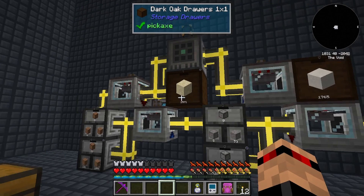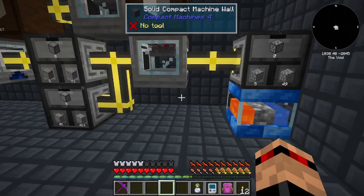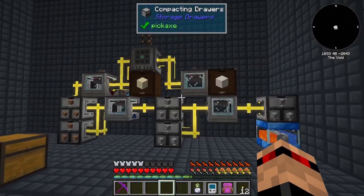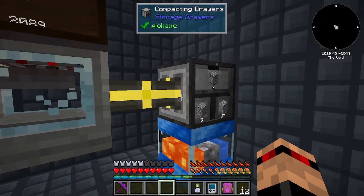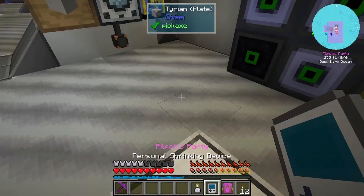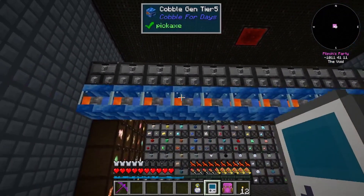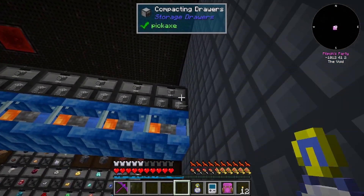I'm getting quite a lot of compressed cobble. What I did was I ended up making loads of these tier 5 cobble gens, then built this horrible monster. What this does is I've got a diamond upgrade in here that's only allowing compressed times two cobblestone - that pulls out of here and pushes into here. We have got cobblestone on our system now - I may have gone a little bit overboard.